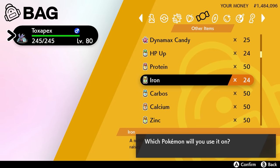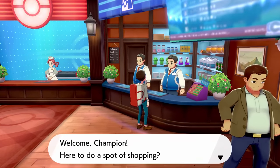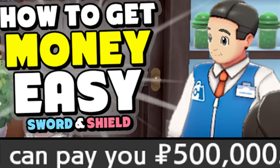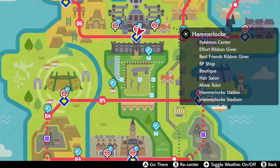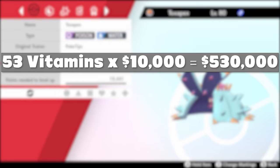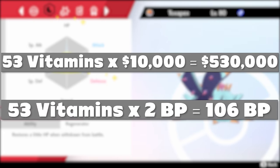The only downside is that these vitamins can be kind of expensive. You can buy them at the Pokémon Center in Wyndon for 10,000 Poké Dollars each. If you need money fast, I'll have a link to my Sword and Shield money guide in the description. The other way to get vitamins is to go to the Pokémon Center in Hammerlocke and talk to the BP shop lady — you can trade her two battle points for one vitamin. Using vitamins is definitely the fastest EV training method, but it'll cost you 530,000 Poké Dollars or 106 battle points per Pokémon.